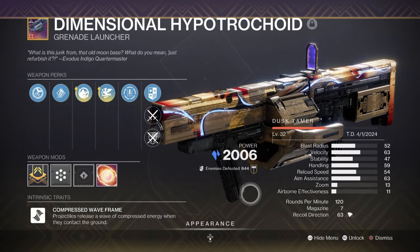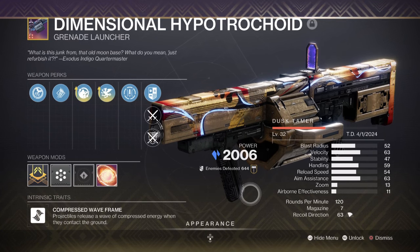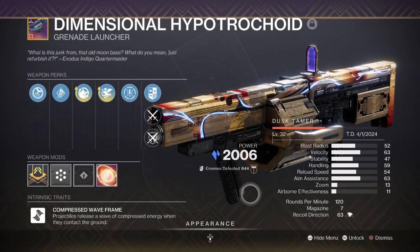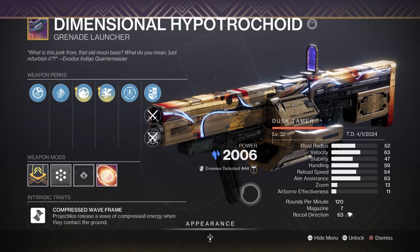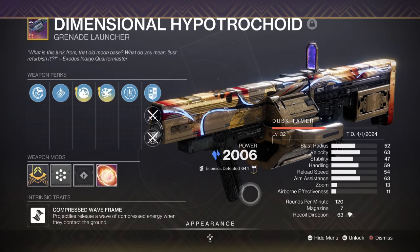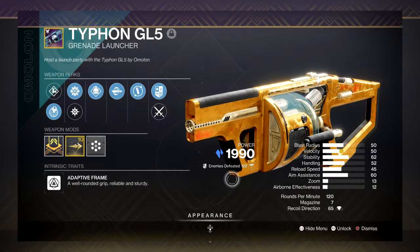For heavy, we have the Dimensional Hypocrite with Field Prep and Vorpal Weapon. Following the same approach as Lost Signal, this weapon is used solely for harder enemies in the game. Not much more needs to be covered as most players are already using it in high numbers, but if you feel you need perks with more noticeable impact, try and get a Typhon GL5 with Chill Clip attached — this can be useful for extra damage and working closely with the seasonal mods applied.